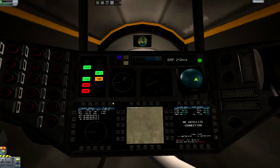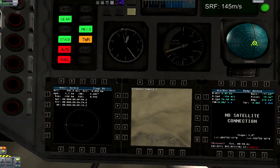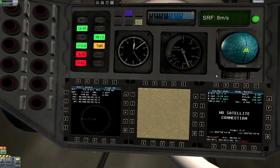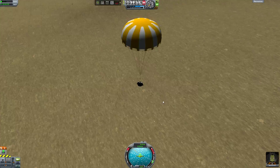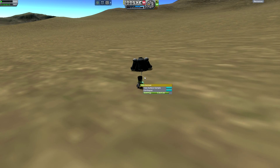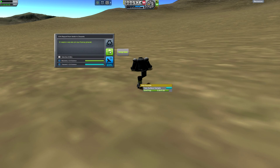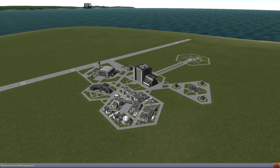Pop the chute once we get down near subsonic velocities. Watch the camera a little bit on the way down, and when the chute fully deploys, pop back outside and time warp it down to the ground. And that's the second mission — Bob successfully went to the moon and back, but did not land. Recover the vessel and we ended up with 207 science.